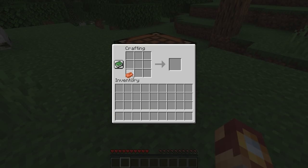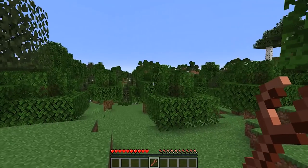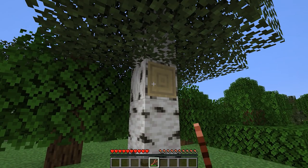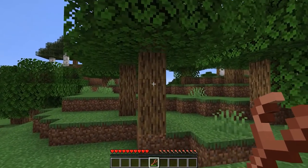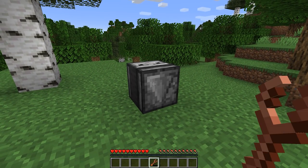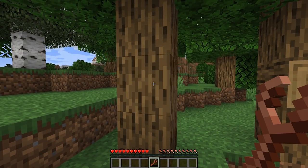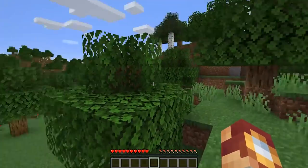Let's start with a new item called a copper wrench. This allows you to essentially rotate blocks, which as a builder I could see as being incredibly handy. How many times have you accidentally placed something in the wrong direction? If you're into redstone, you know exactly why this would come in handy, especially for blocks like the observer where you could easily rotate it around. I could definitely see how this could come in handy, but it's not infinite — I'm actually using durability as I rotate, just like flint and steel.